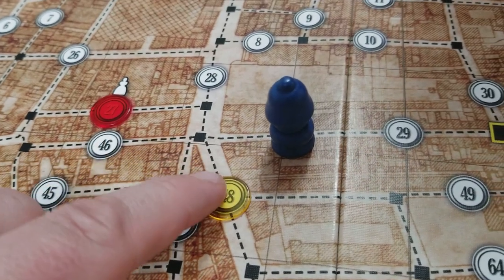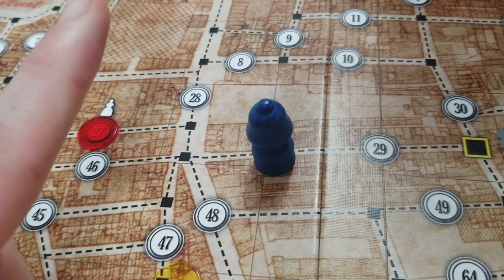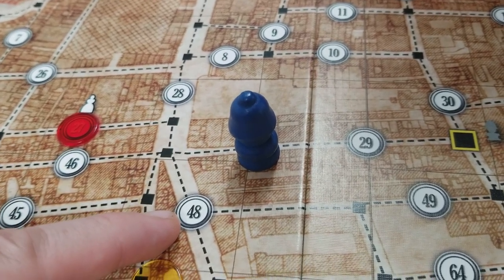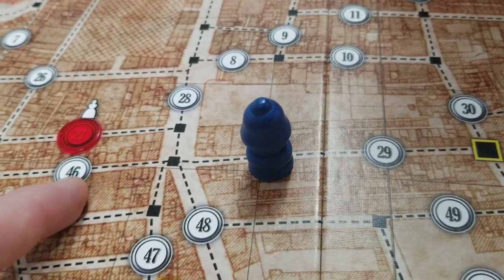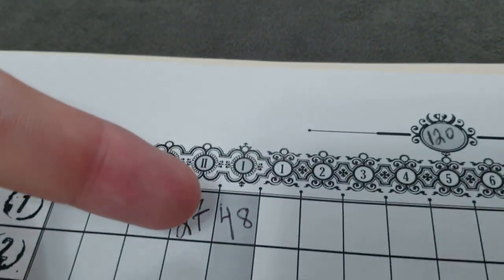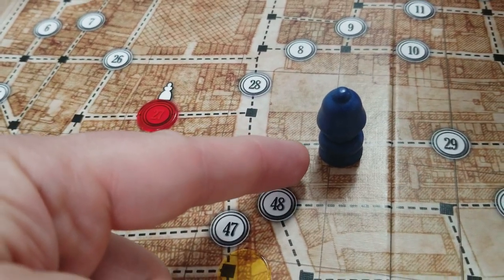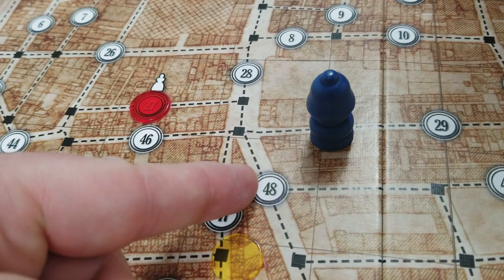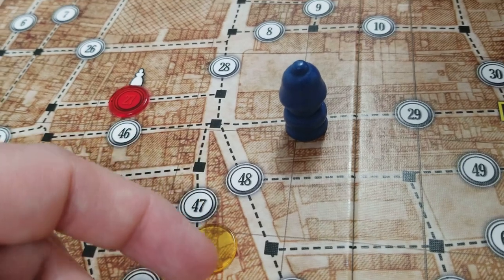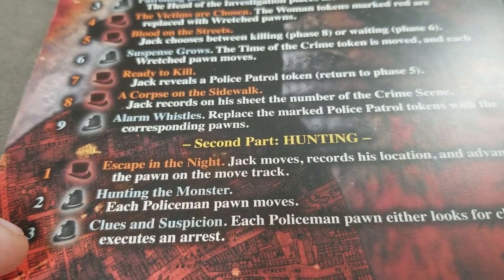Alternatively, instead of searching for clues, a detective can announce an arrest: they select one adjacent numbered circle and attempt to arrest Jack if he's there. If Jack is not on that circle, the turn ends and play passes to the next officer. If a detective correctly names Jack's current location, Jack is arrested and the game is over.